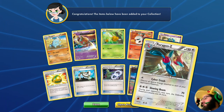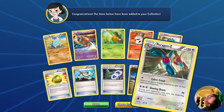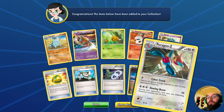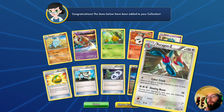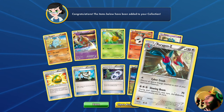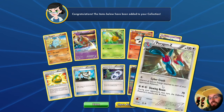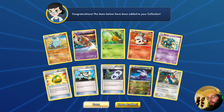The old one — Cyber Crush: discard all special energies attached to each of your opponent's Pokémon. Wow, could that do some stuff! That's quite an attack. Then Slowing Beam: during your opponent's next turn, the defending Pokémon's attack costs one more. This guy could wreak some havoc — especially with everything being special energy, mixed with its de-evolution counterpart. Very cool.